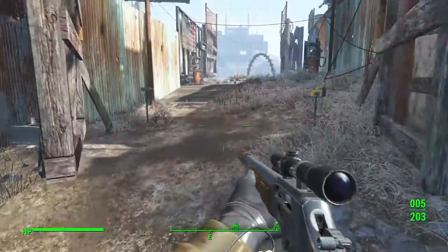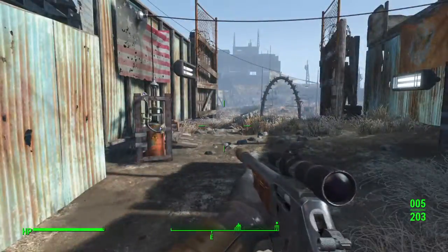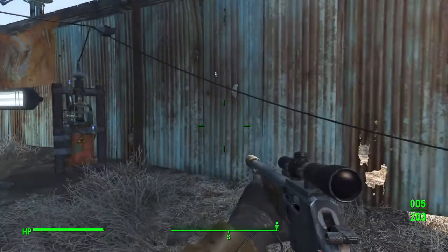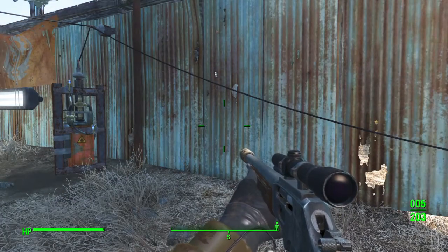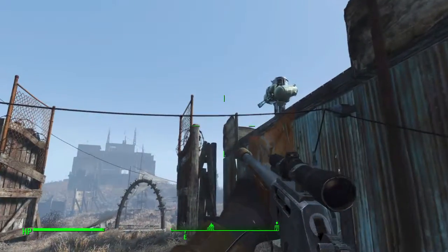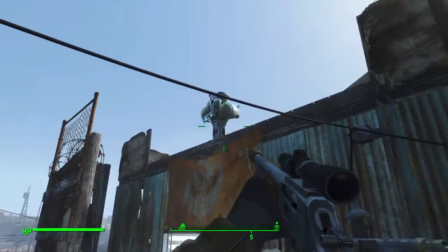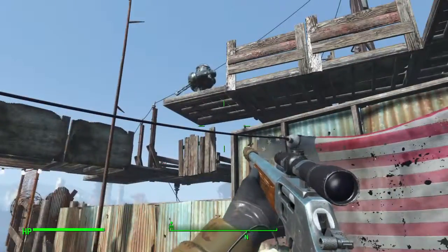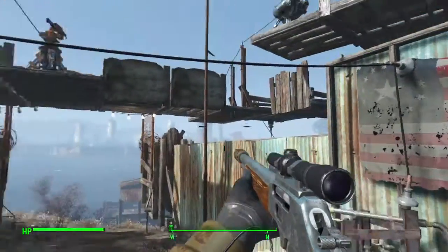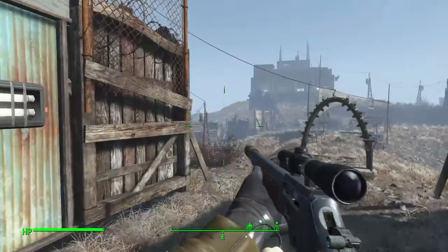Inside here is my airlock. Laser tripwire connected to the two flamethrowers, so anything that manages to get past the turrets and the gate and the guards instantly gets torched. And if that doesn't work, there are also turrets guarding it — a laser, a machine gun there — and that one is also effective for inside here. And a shotgun to the back of the head, which usually does a good trick.